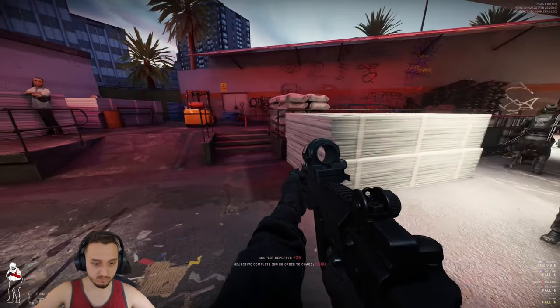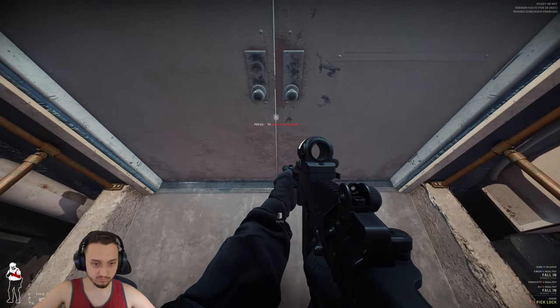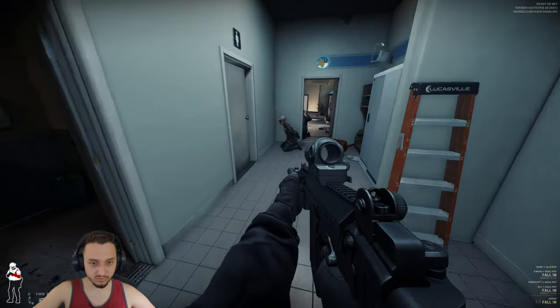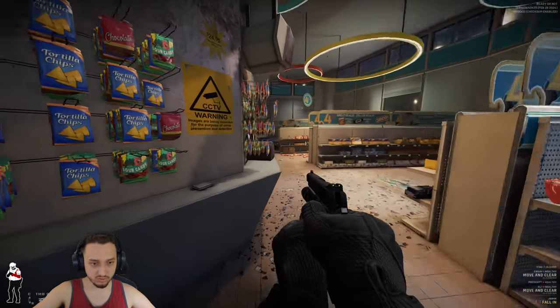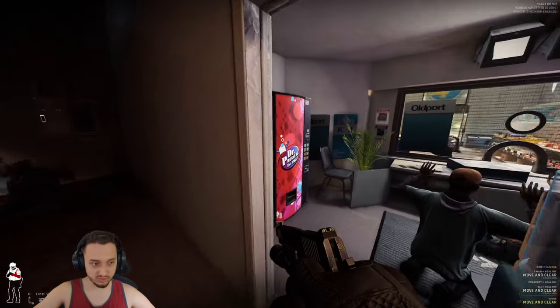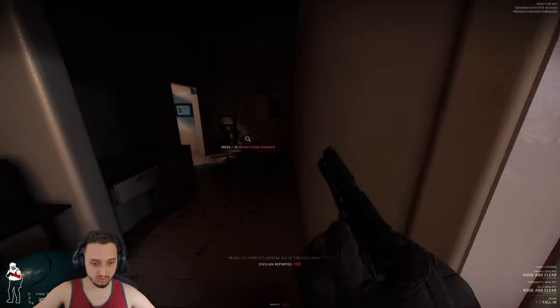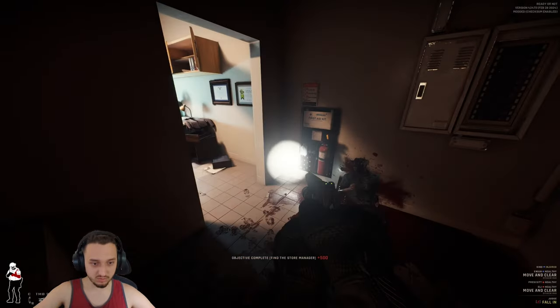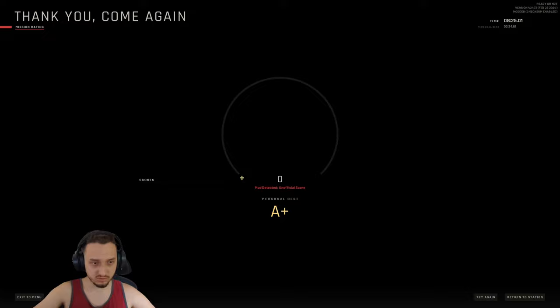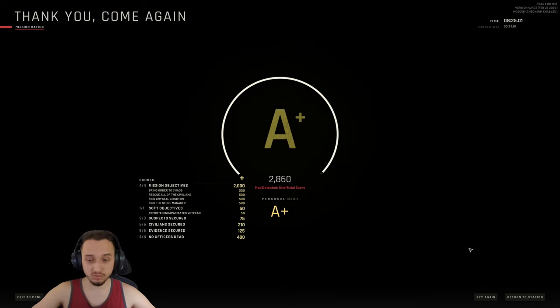We got 'bring order to the chaos' — that means we got all the suspects. Let's bust this door down. We have to find another civilian — there's one right here, and there he is. This guy looks like he had something to do with it — look at all the money on the floor. We also have to report the store manager. We got an A+ rating! There are tons of different scenarios — a meth lab, a school, all kinds of cool ones you can play through with friends.